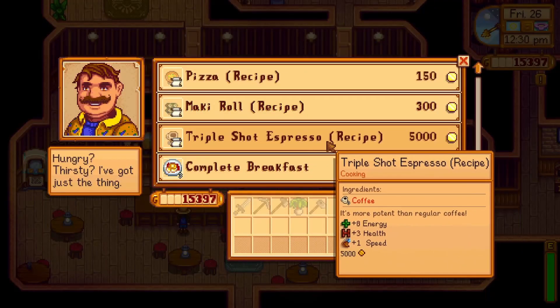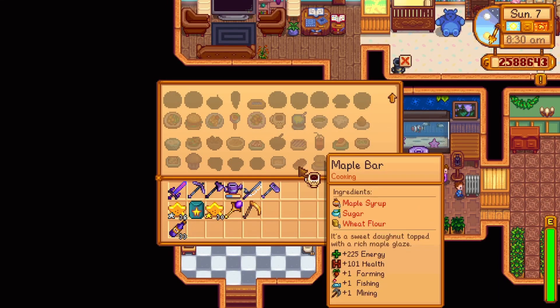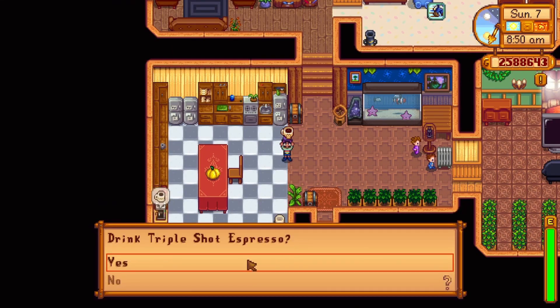Once bought, you can craft one of these out of three coffees. A coffee gives a plus one speed buff for 1 minute 23 seconds, while the espresso gives plus one speed for 4 minutes and 12 seconds. You can grow your coffee indoors with a garden plot given to you by Evelyn at two hearts, or buy your coffee from Gus at the Stardew Saloon for quick easy access.